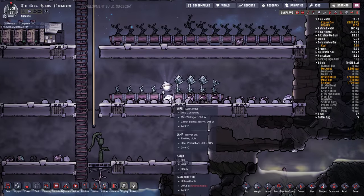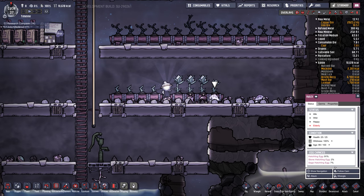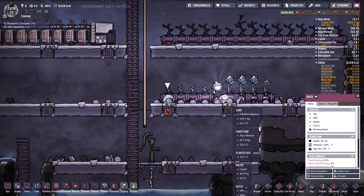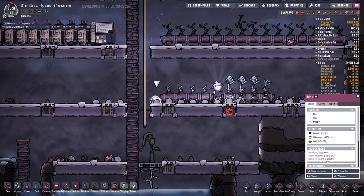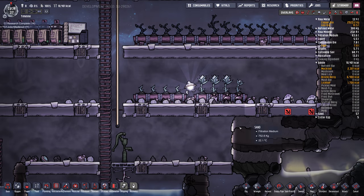Someone mentioned there are hatches down in my bristleblossom room, so we're going to attack these guys. We don't have traps yet and we don't have ranchers yet, so I'll just clear them out of there. We have other hatches that can sustain the population, and this way we'll get a little bit of free meat as well.